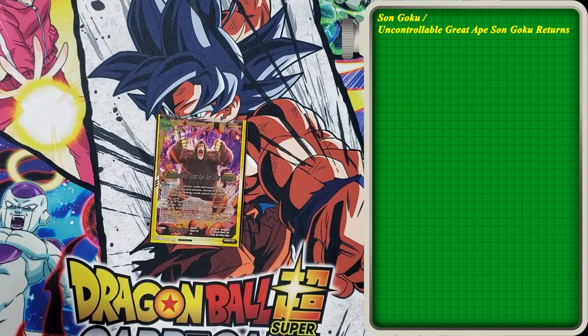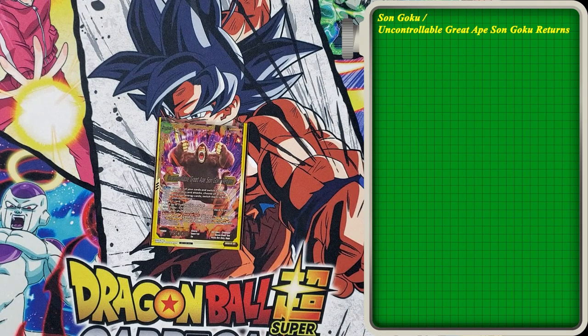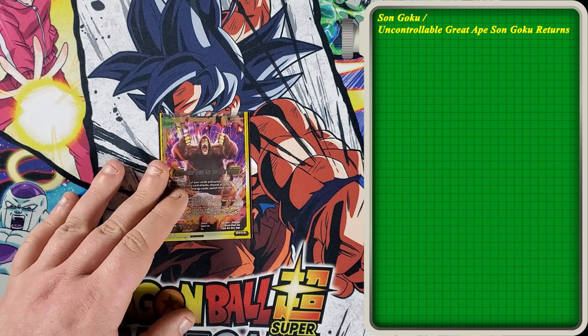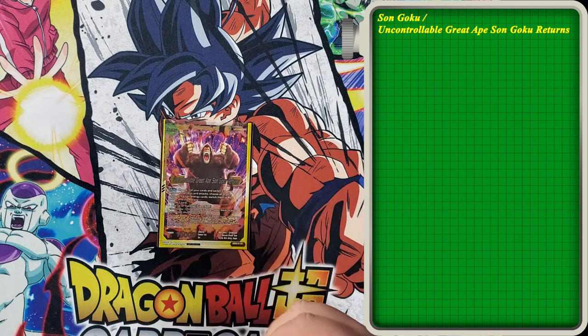On the back, we've got the Uncontrollable Great Ape Sun Goku Returns. This is a reprint of the yellow Goku from set 3. Auto: you choose one of your cards, switch it to rest mode. When this card attacks, choose all of your opponent's non-energy cards and switch them into rest mode, then choose one — you can either draw a card or add up to 1 yellow Great Ape Sun Goku Childhood from your deck to your hand, then shuffle your deck. It's got an activate battle: if it's your turn, use up to 1 mono yellow Earthling card with 5,000 power combo from your drop area and combo with its skills negated for the battle.